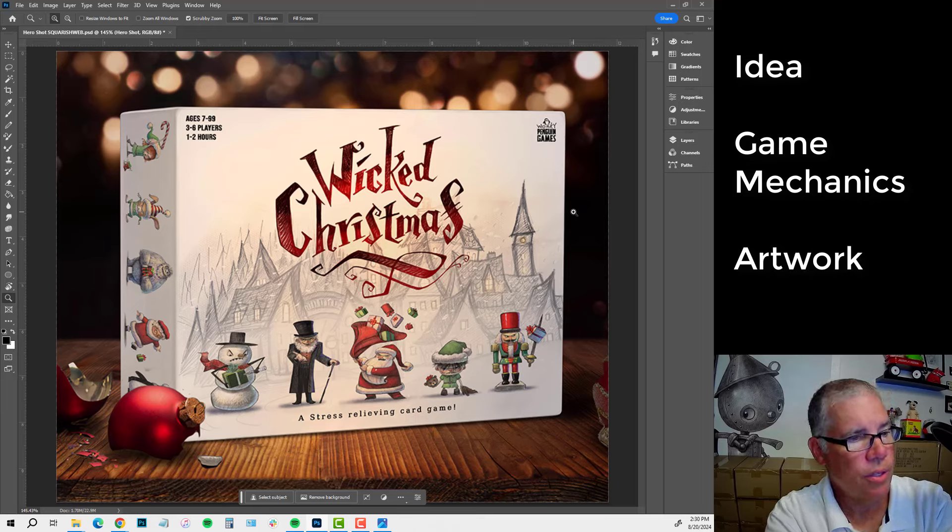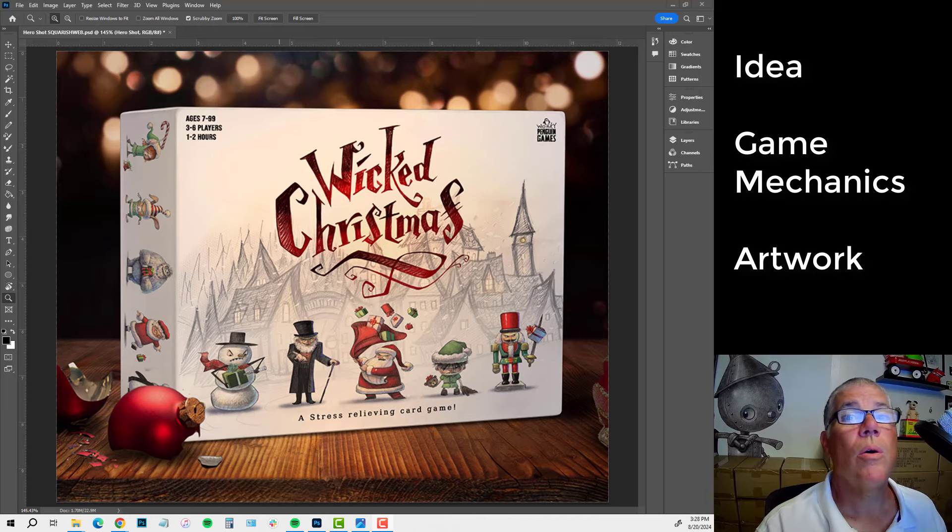That's the video for this one. The next one I'm going to talk about the prototype and getting a prototype of the game out of China. This is going in the video series How to Make a Card Game. And one last thing — there's a link in the description to our landing page, and I'll actually be making a video just about the landing page in an upcoming video. So check it out.